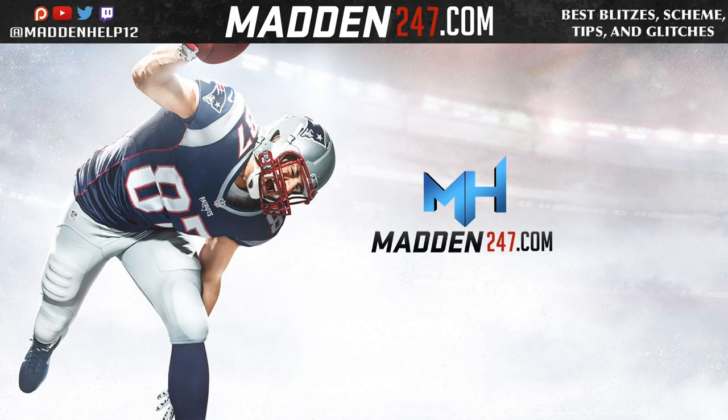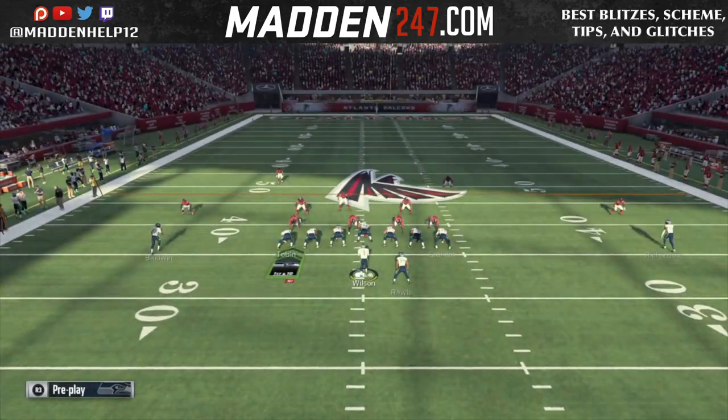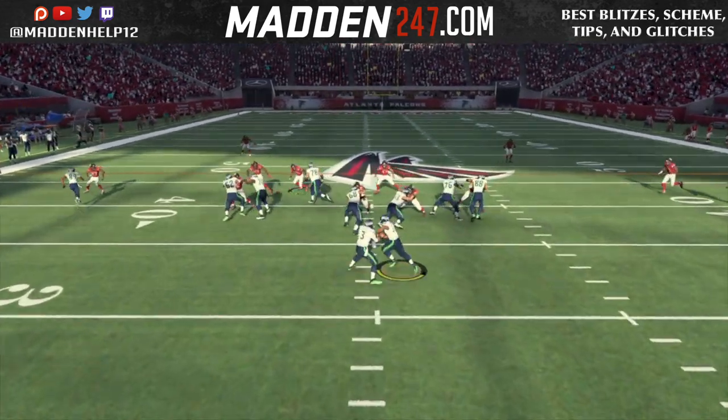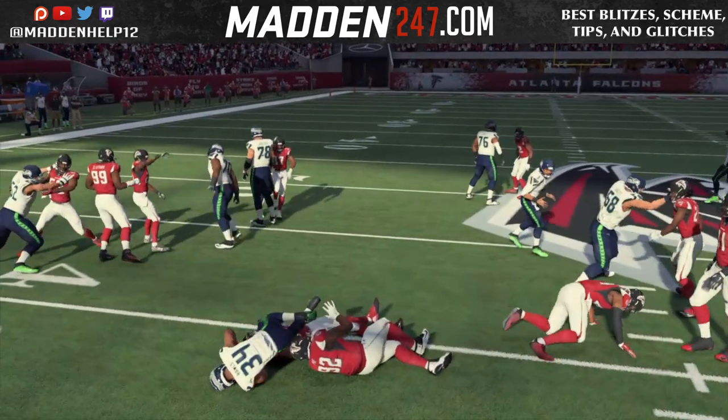What's up guys, I'm here today to show you a pro tip that I've been using, especially in the run game. It's how to ID the mic in the run game. So what we do here is we're going to ID who we want the offensive line to block. You see the middle linebacker — we're going to get the guard to go straight to the linebacker and make the block.